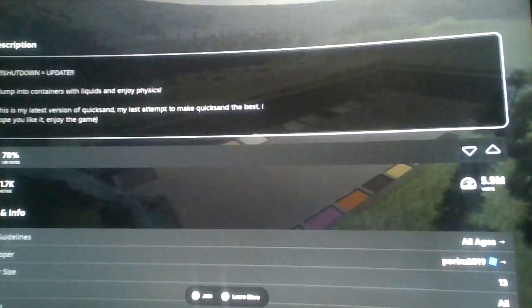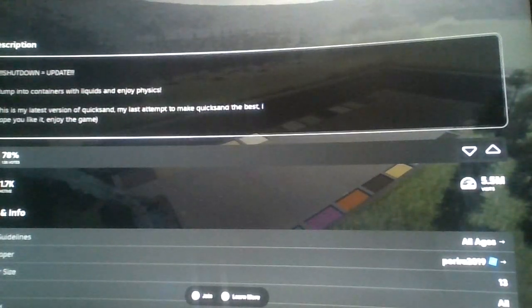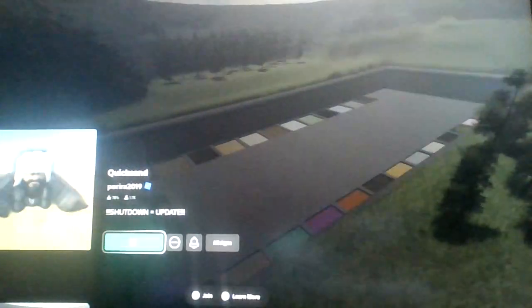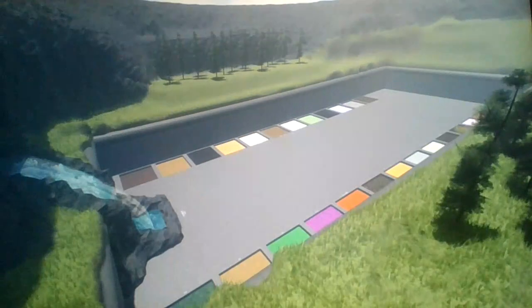Jump into containers with liquids and enjoy the physics. This is my latest version of quicksand — my last attempt to make quicksand the best. I hope you like it. The game is pretty self-explanatory: you just jump into different kinds of quicksand and stuff, just to see what the physics look like, and possibly even crash the computer.